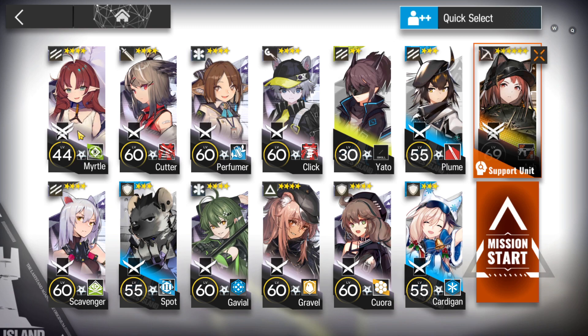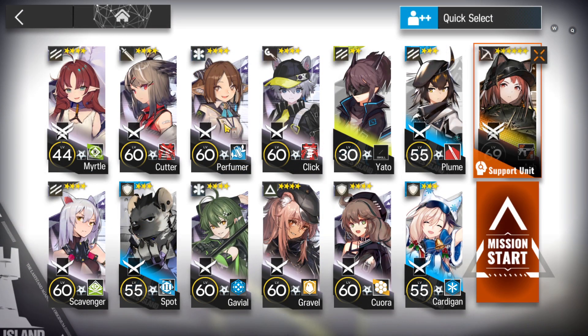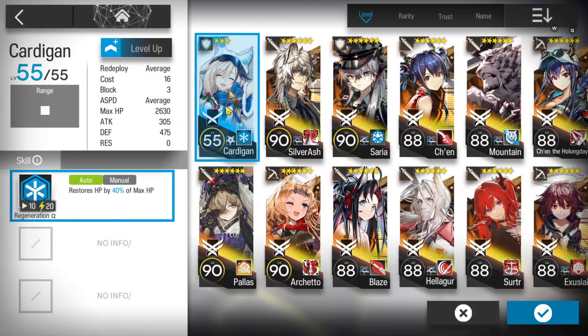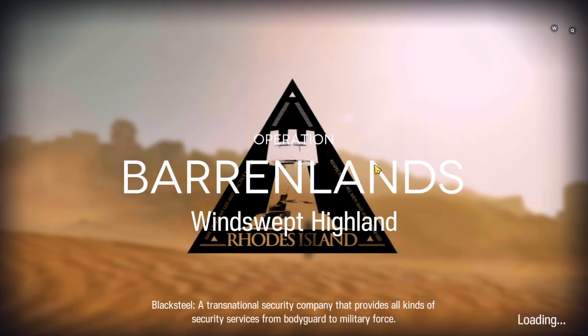So basically you need: Myrtle to get a little DP and as vanguard — I'll simulate, it's not mastery. Good vanguard, your best duelist guard or a guard with high damage, a medic, a defender, an AOE medic, a single target medic, a caster. Your best caster, a fast-redeploy — another fast-redeploy if you have it, else use Yato, Yato is pretty good. A tank defender who is able to tank at least one hit from the lancer enemies, then another ground unit to wake enemies up, and one more just in case of emergency to stall.